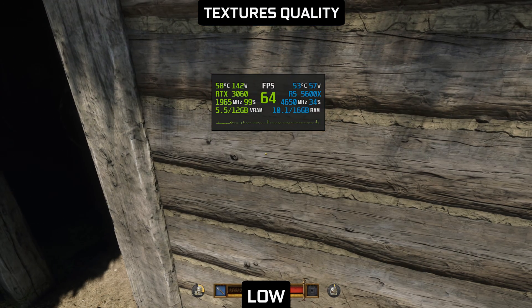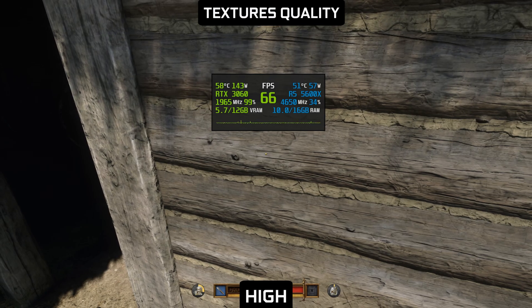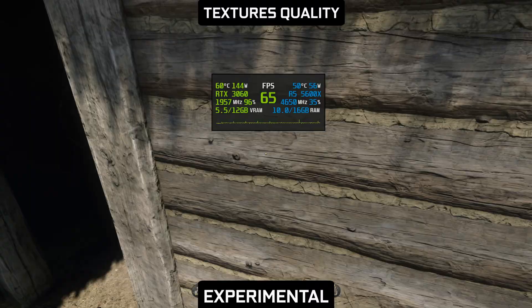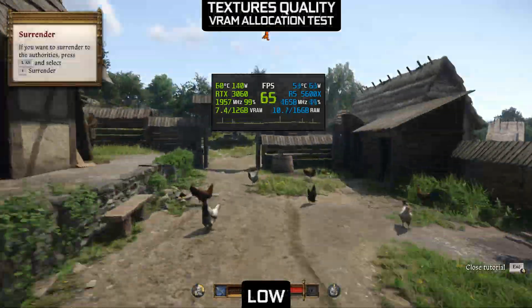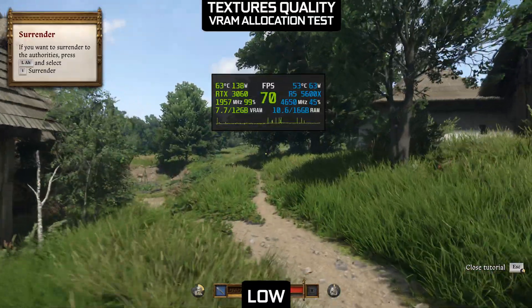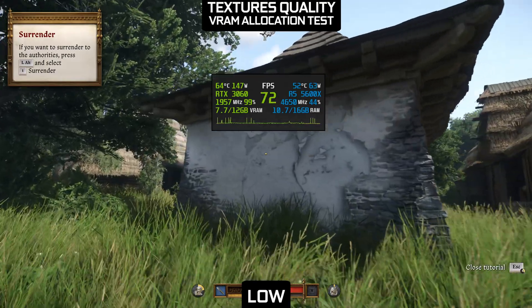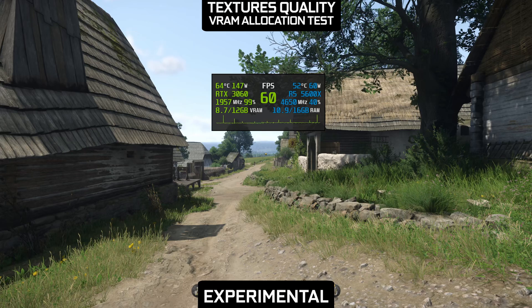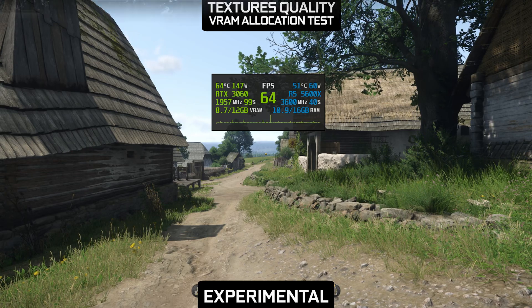Testing textures, I quickly realized that there are only two types: LOD textures for distant objects and high resolution textures. Changing the texture quality option only modifies the distance and area in which the engine is allowed to load the full texture. After restarting the game and playing for a few minutes, the game reached almost 8GB of VRAM. Note that recording software is using around 700MB of my VRAM and I play on 1620p. The experimental setting exceeded 8GB, that's why my recommendation for people with 8GB of VRAM is high.